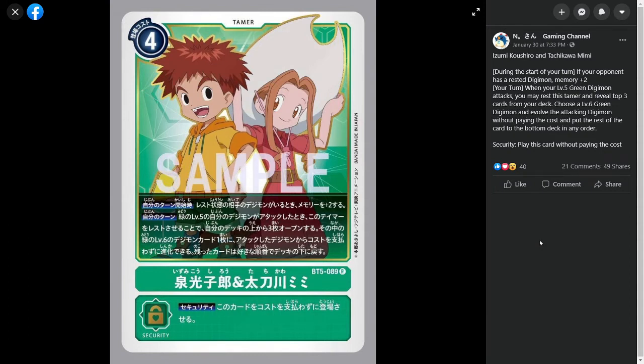It also has another ability where during your turn, when your green Level 5 Digimon attacks, you could rest this Tamer, check the top 3 cards of your deck, and then choose a Level 6 Green Digimon among them and basically just Digivolve right away without paying the Digivolution cost. The rest of the cards go on the bottom. So basically this is just Jagamon's ability on a Tamer. While Jagamon isn't necessarily the greatest Digimon, he's a really interesting Digimon that you need to build your deck around to optimize his ability to Turbo Digivolve. It's really interesting seeing it on a Tamer because you could do this whenever with whatever, so you're not restricted to just playing Jagamon for that type of effect.